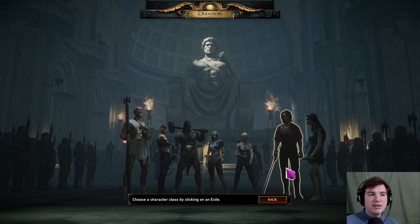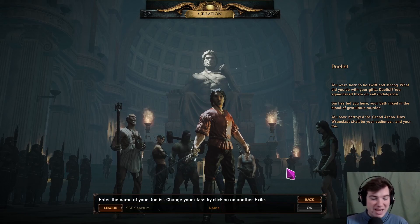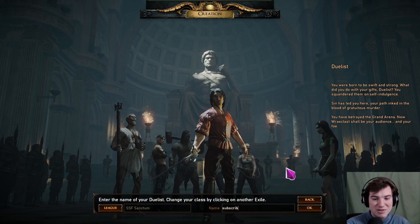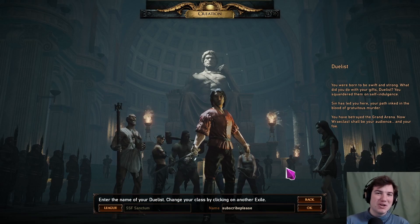Explosive Arrow works by hitting an enemy, and after a certain time period the arrow explodes. You can scale the damage of the explosion. In our case the explosion causes an ignite effect — the enemy is burning — and that burning damage over time is what we're scaling. It's a very safe build: you place totems that do all the work while you focus on dodging boss mechanics. I've played it before and I really enjoy it. I've already chosen a character name: Subscribe Please.